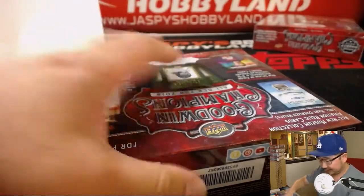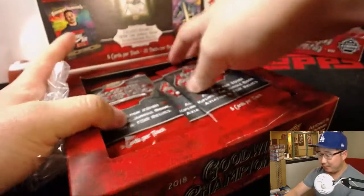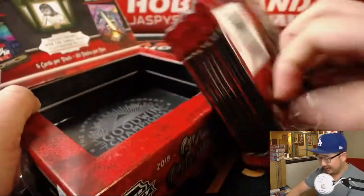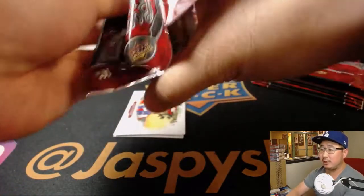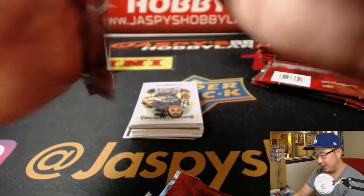All right, two boxes to go. Diamondbacks have money too — they just choose not to spend it, or they spend it on Zach Greinke. Poor money management is not my problem. Ultimate Collection sold out, so we'll do Valiant right after this, and then Ultimate Collection Hockey. Then we'll call it a night, folks — I think that'll bring us right to the end of the evening, and then we'll reconvene tomorrow for more.